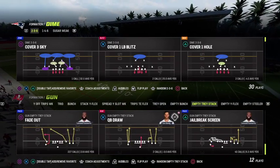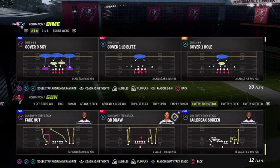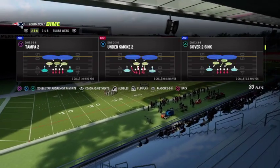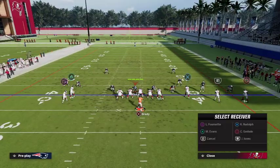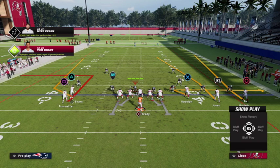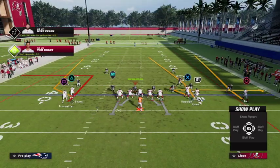Now on to the play. The play that we're going to call is fade out. And we will run this against cover two man. To make this work, all we're going to do is put our tight end on a zig route. This is an easy tell just looking at cover two man — you've got two high safeties, your corners are down, pressed on the wide receivers. Pretty easy to read.